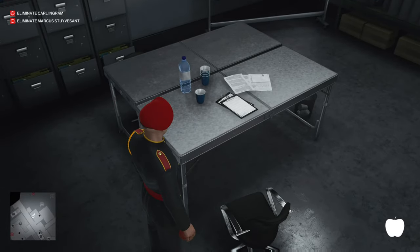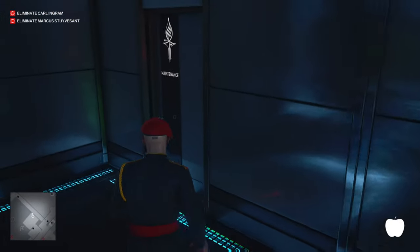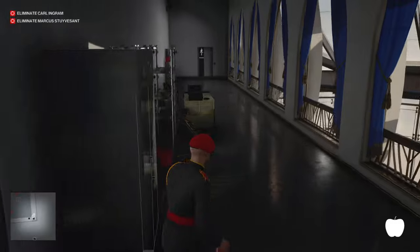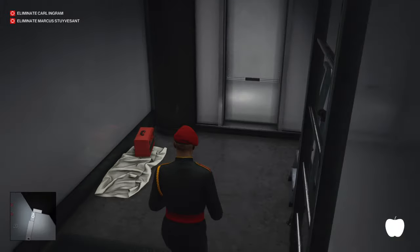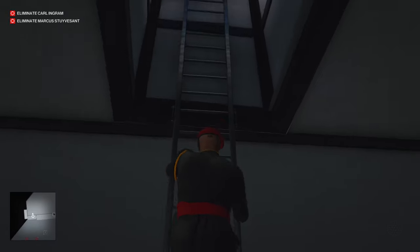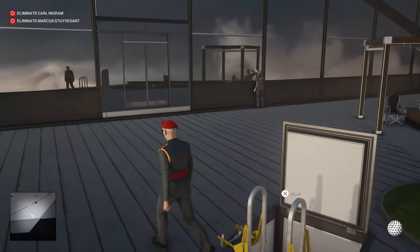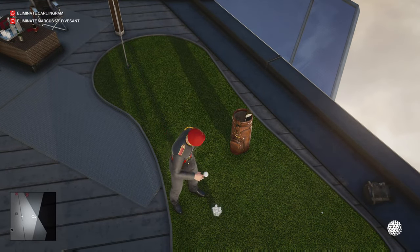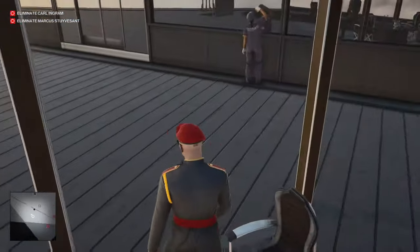There is a pair of keys here on this desk, but I have picked them up. If we head over, here is going to be the location for the exploding golf ball. Now I have the exploding golf ball. If you don't have this shortcut unlocked, you know how to get to this location anyway — it's just basically going to the top of the place. The exploding golf ball is now in the location.